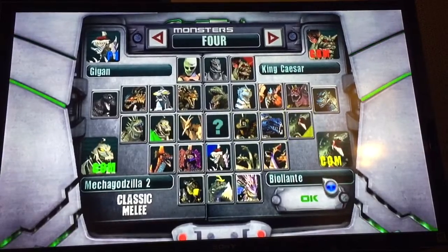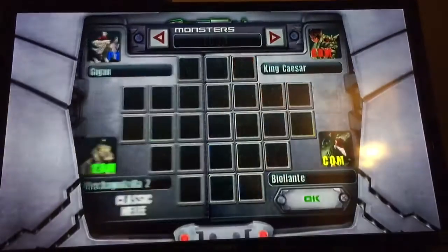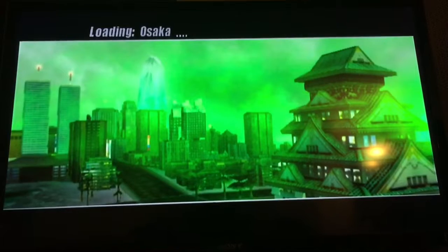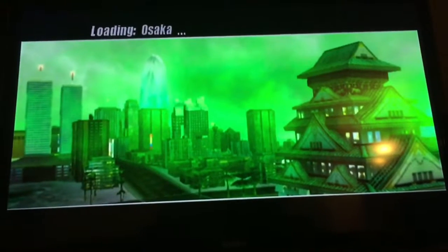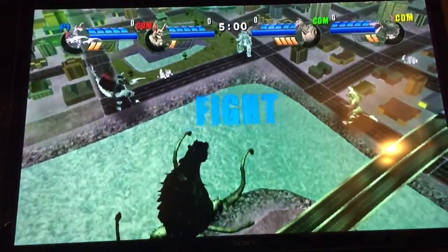And Biollante. We're going to be in Osaka. Also, for people who don't know this, I found a trick with Kiryu — but I'm not using him. If you charge all his power cells and hold down A, B, C, and Z at the same time, you can use the Absolute Zero.